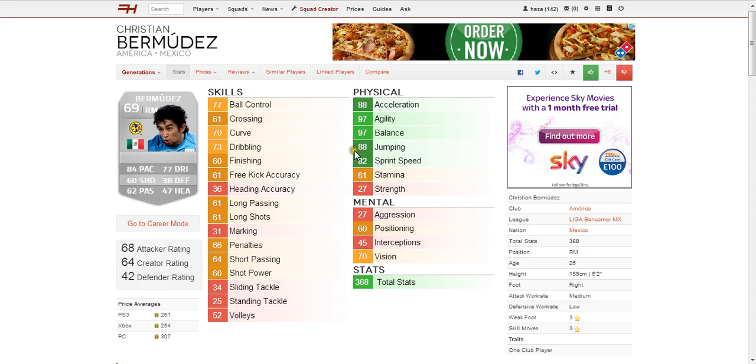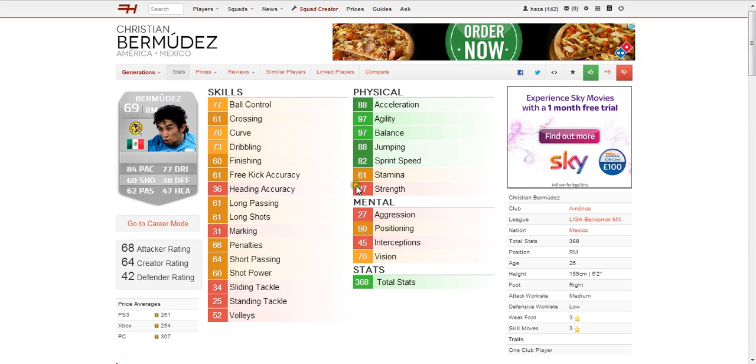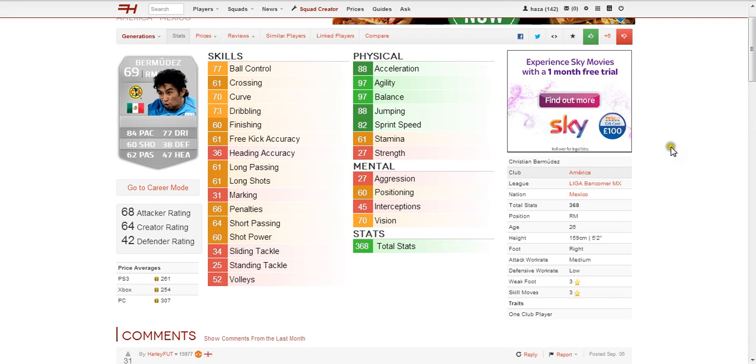Two that stand out in the physical are 97 agility and 97 balance. I'm pretty sure they're the two best in the game at the minute, which is incredible. Now as good as that is, I've got to question his strength which is 27. I haven't personally got the game yet — I'm waiting until the Xbox One or PS4 comes out. But I've heard that strength is important in this game. Looking at those stats you can't argue: 97 balance and 97 agility combined with 82 sprint speed, 88 jumping and 88 acceleration. This guy is a ninja, an absolute beast apart from the strength. He's 5 foot 2, 159cm, so he's absolutely tiny, but you would expect that with 97 balance and 97 agility.